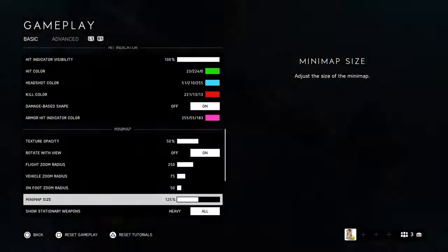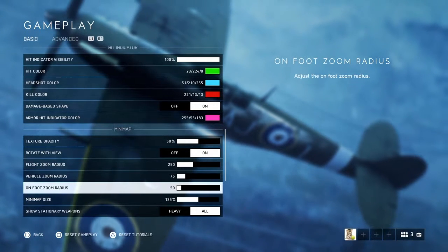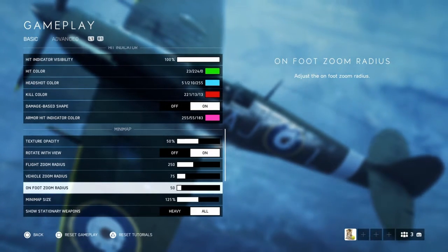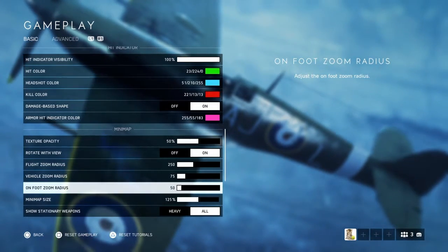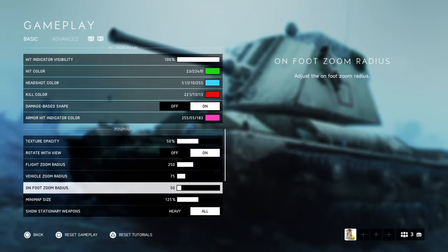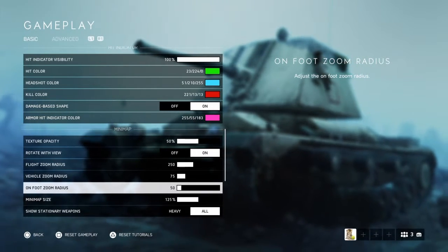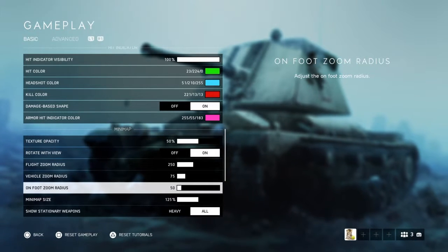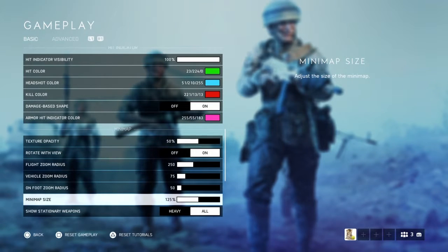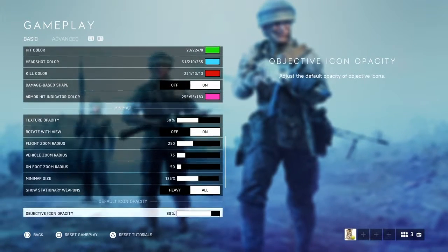For the minimap, the on-foot radius is worth tweaking. The lower the value, the more zoomed in it is. If you're having trouble telling whether enemy red dots are inside a building or outside, lower that value. You can go into a range, mess with the settings, and see them update on your screen in real time.